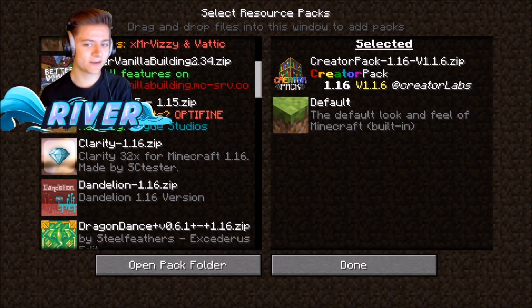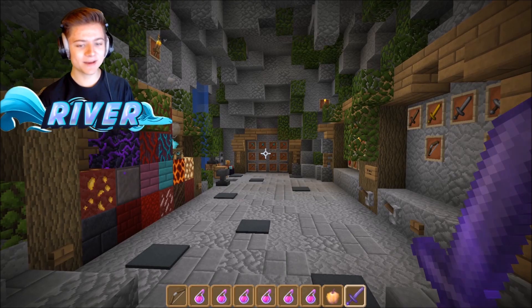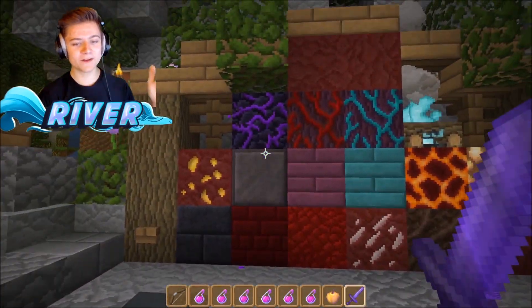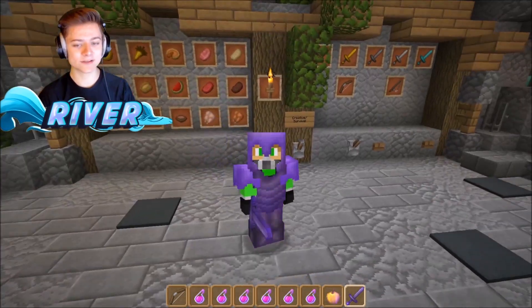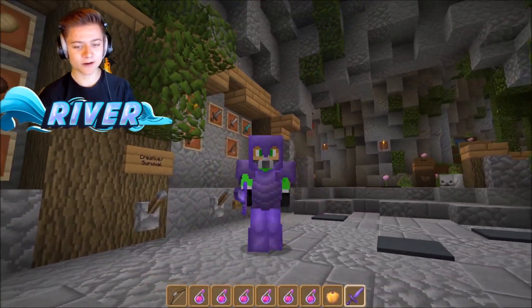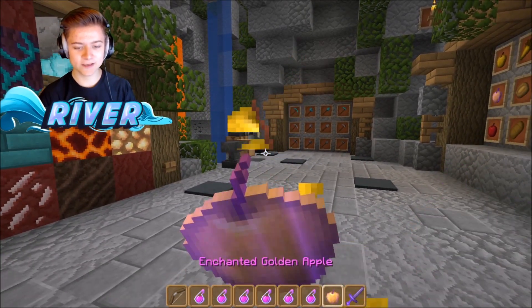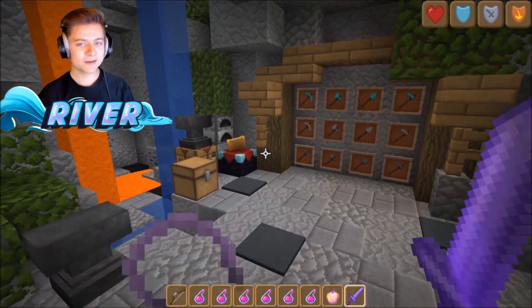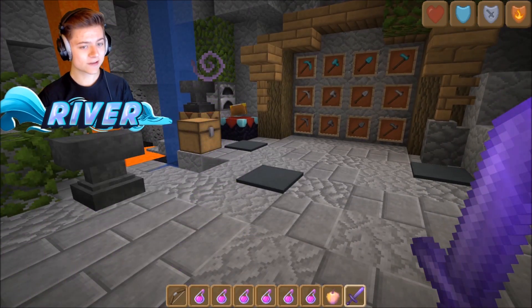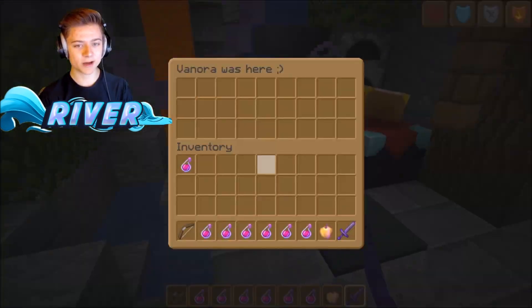The next pack is the Creator Pack, and this one is definitely one of my favorites on the list. It's super cool if you want to look at all the brand new Minecraft Nether Update items. As always, we've got the armor on and the sword in hand for PVP. We've got the golden apple animation — not bad — and health potions. The pack itself looks super clean.